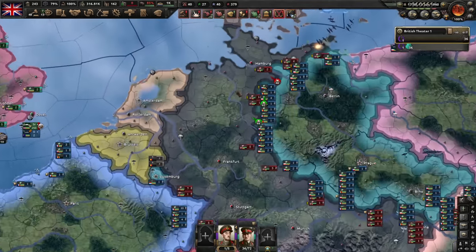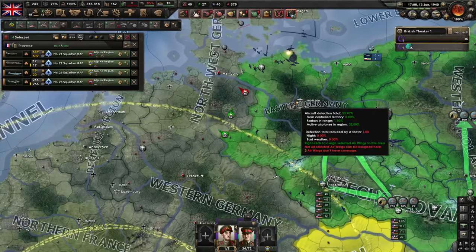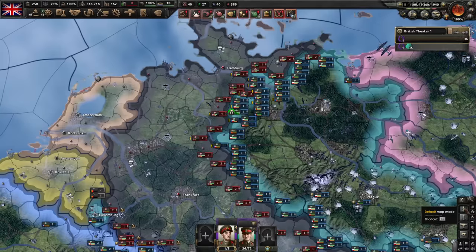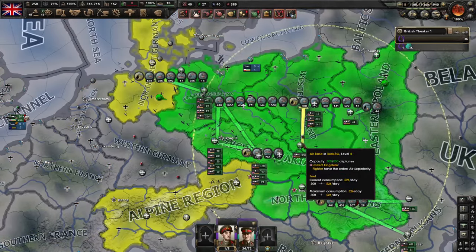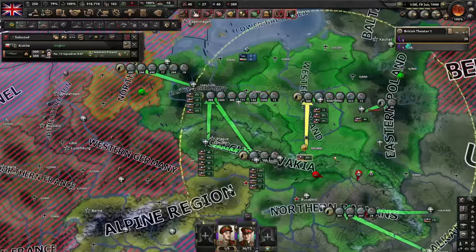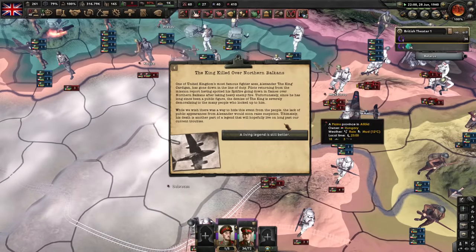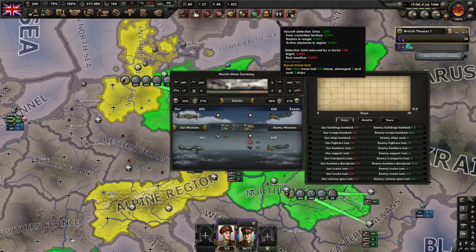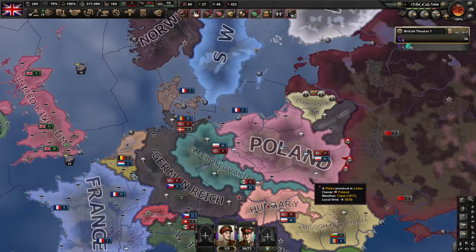We have almost all of eastern Germany, so I'll be able to move these planes soon. We do have all of western Poland, so those guys can move out and crush the Germans. The Germans are having very, very big supply troubles here. Soviet Union declared war on Poland, and I can invite Lithuania. You know what I can do about the Soviet war on Poland? I can not participate.